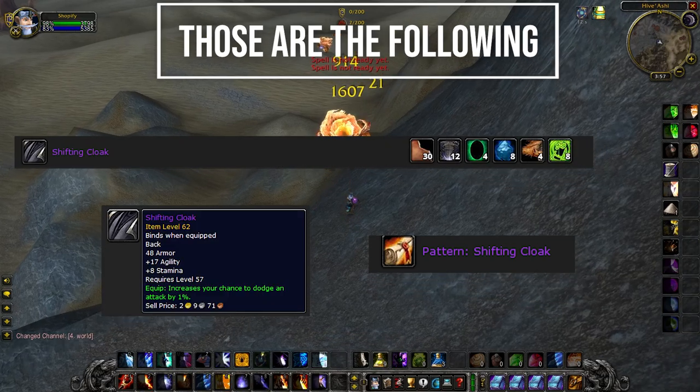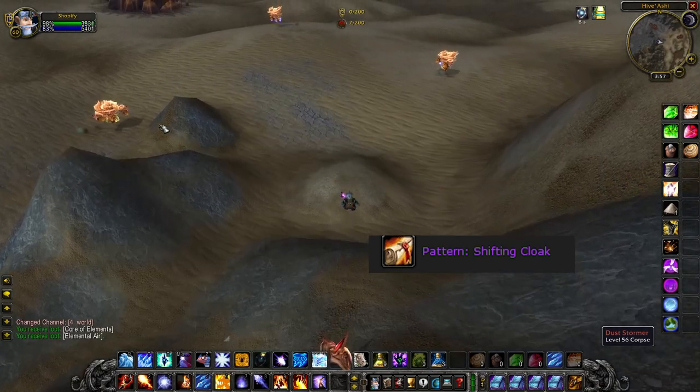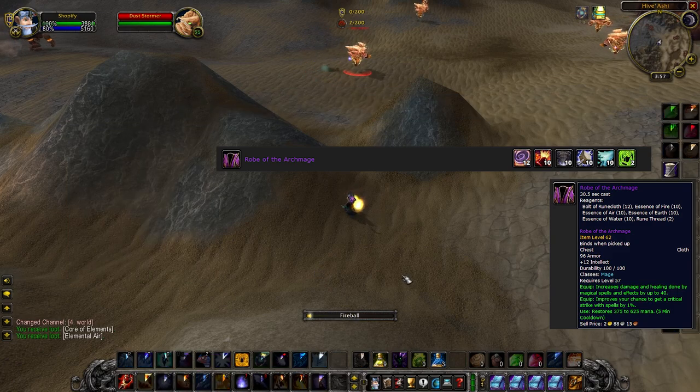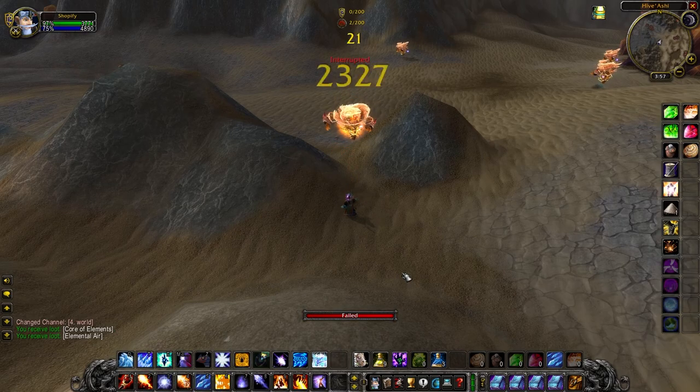Shifting Cloak — a decent tank cape, and this pattern releases in Phase 2 with Dire Maul. Force Reactive Disc, just like Essence of Earth, also uses it. Rope of the Archmage — the pre-BIS/BIS cape for mages to have.